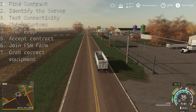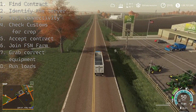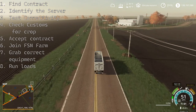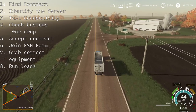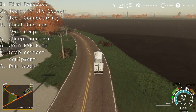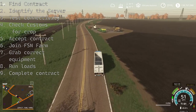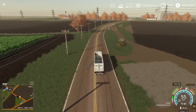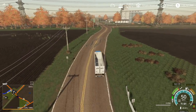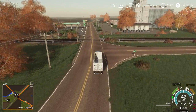Come back in, sign in, and join the FSN farm. Grab the appropriate truck — if you're moving milk or something liquid, you'll use the tanker instead of the dump truck. Then run the loads. The biggest challenge is keeping track of how many loads you've done, especially when there are multiple FM loads in there for the same crop. Make sure you're hauling the right amount. By the time you're done hauling, you'll usually be able to refresh the screen and complete the contract.